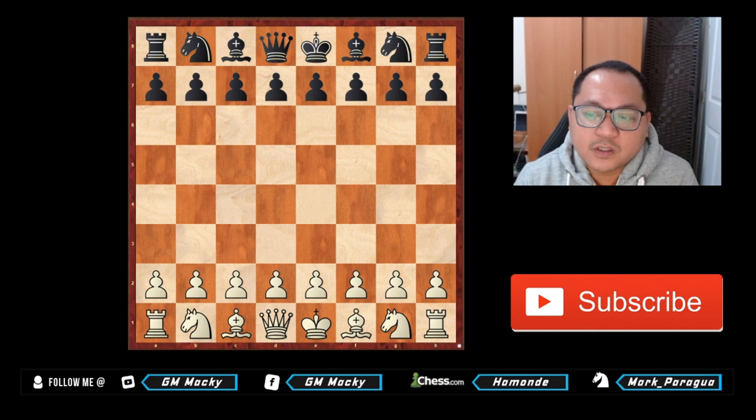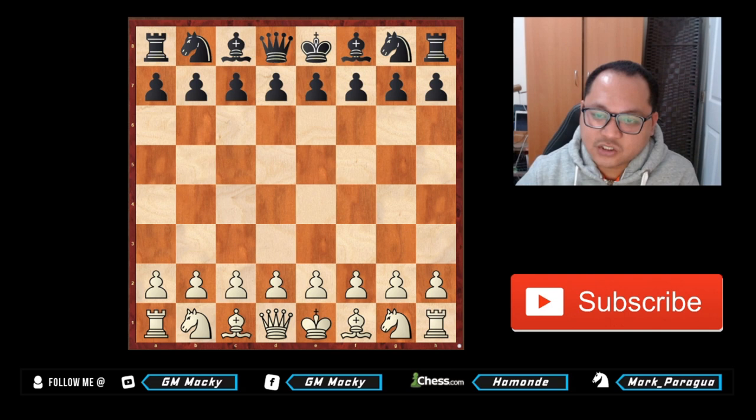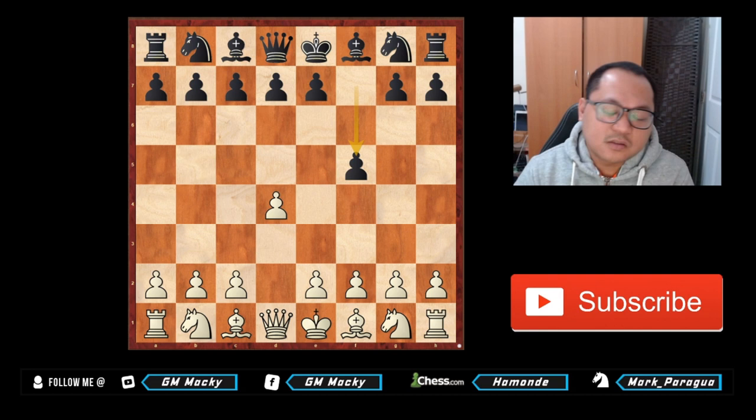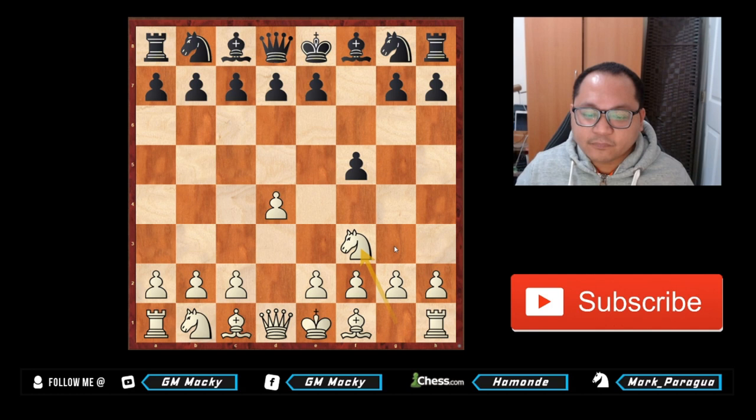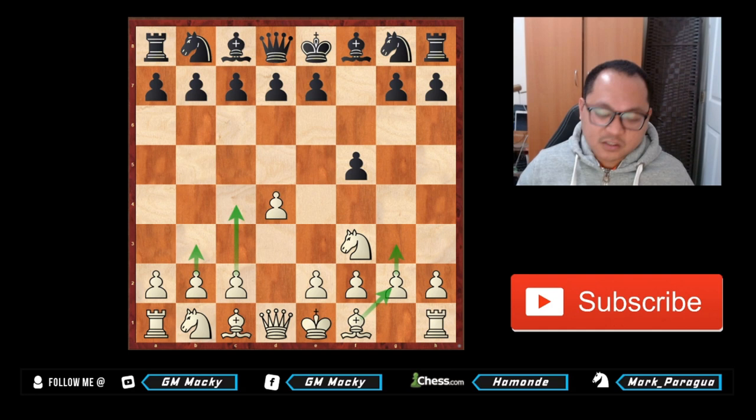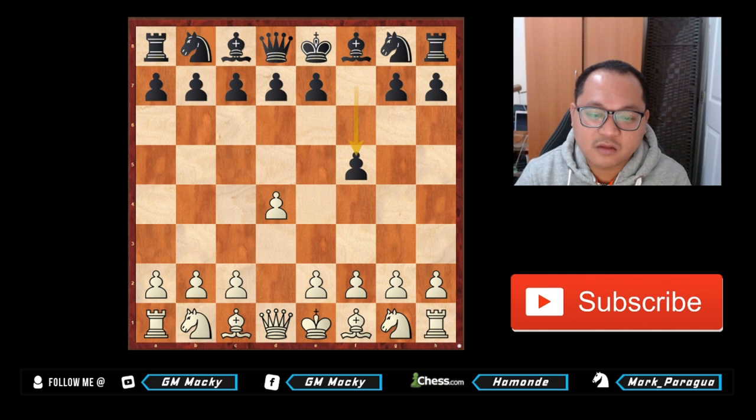Hello everyone, this is Grandmaster Mark Paragua and welcome back to my YouTube channel. Today we're going to discuss the Dutch Defense: d4 f5. There are a lot of approaches that white could do, like knight f3 followed by g3, bishop g2, d3, and c4 — the most logical setup for white against the Dutch Defense. But in this video I'm going to show you a simple and very effective way to deal with it.